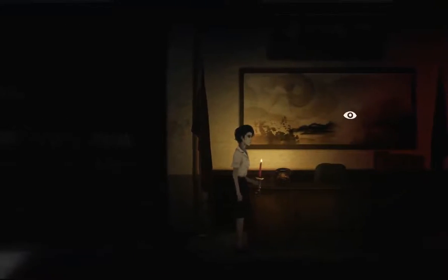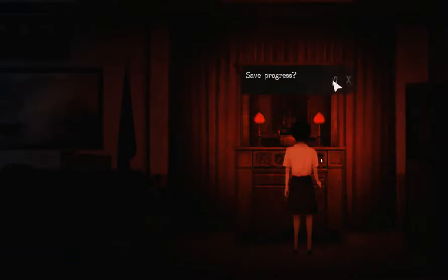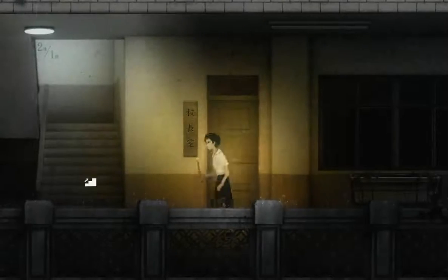Not sure what we're supposed to do here. We can save here — among other things. There's still this cabinet, probably we can do nothing with it. Saving our game. I guess we'll go to the third floor and try to get the code from that classroom. I think it was the third floor — bypassing her.